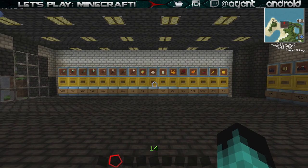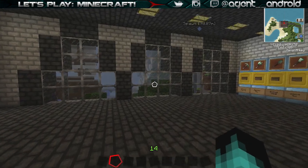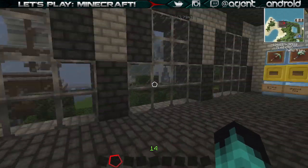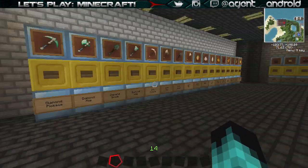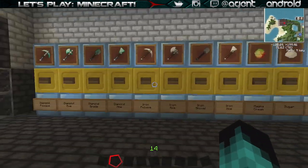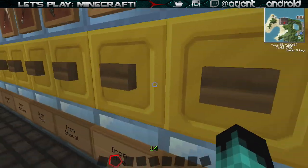How's it going guys, Agent Android here, and welcome to a new Minecraft tutorial. Today I'm in my vaults world and I'm in this little shop that I built over by the spawn area. I'm going to be showing you guys some cool features that I have - I have an automatic shop system installed.